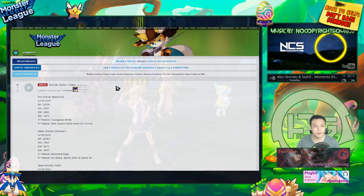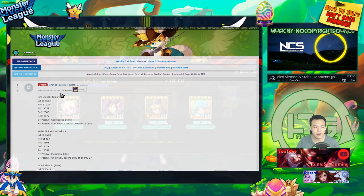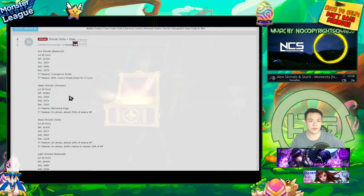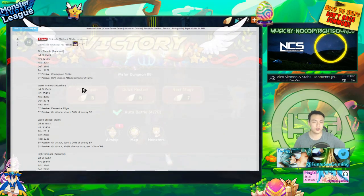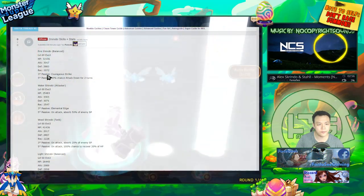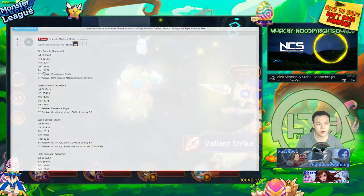Moving on, we're going to be talking about the Shinobi skills. This is the ninja Nat 5 monster. It's going to be a new Nat 5 available at all times, similar to what Wukong was last patch. He basically comes with a 3-star Courageous Strike. The fire one is balance type.